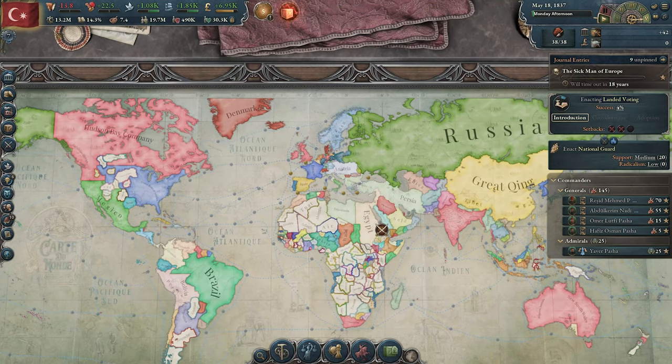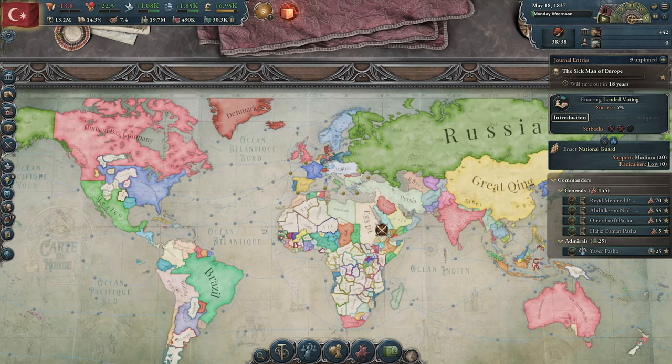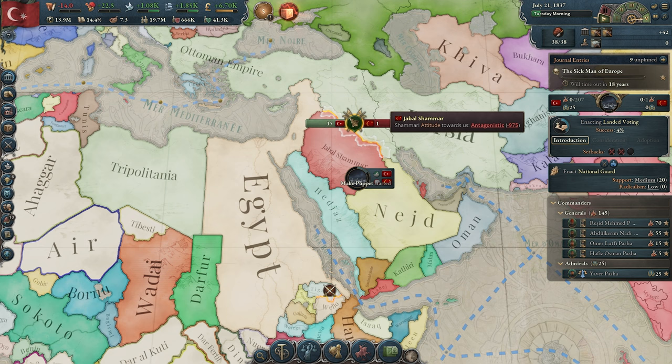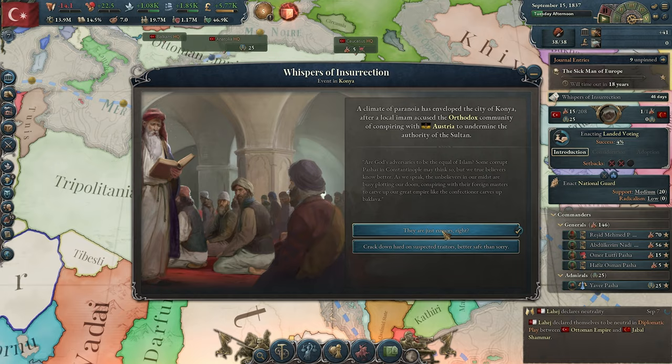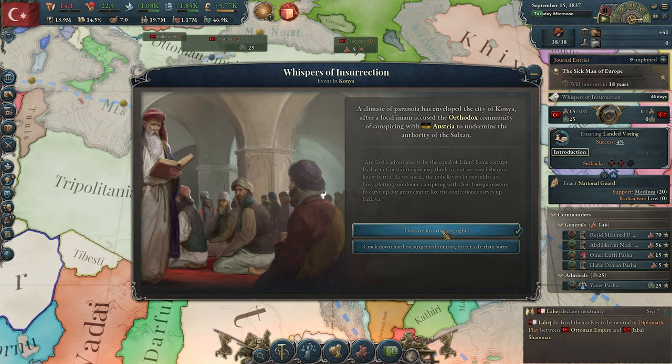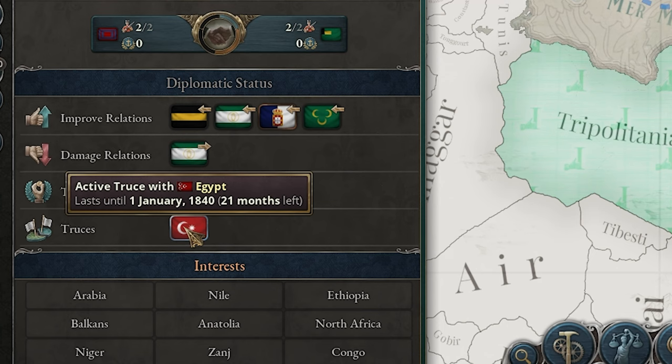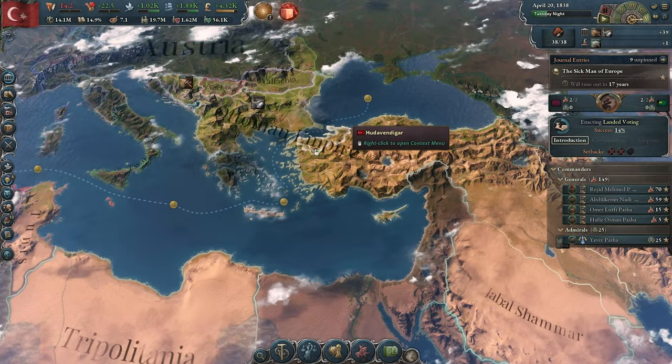With Persia under our belt that's great. We're not going to declare war on anyone else — we'll just go for a puppet play on Jabal Shammar and let our infamy settle down a bit, making life a lot easier. Very important note: we have a truce with Egypt until January 1st, 1840, so use that time to prepare your military — research Napoleonic Warfare and do what you need to do.